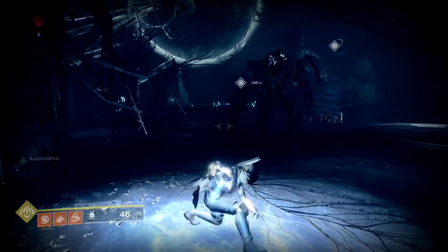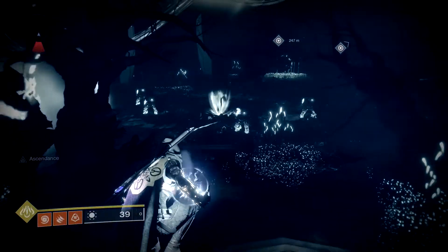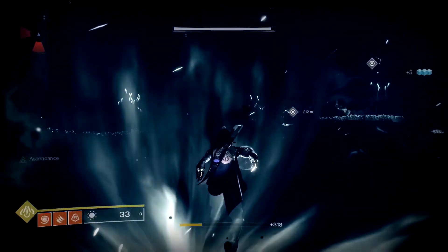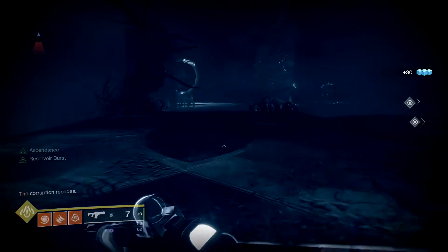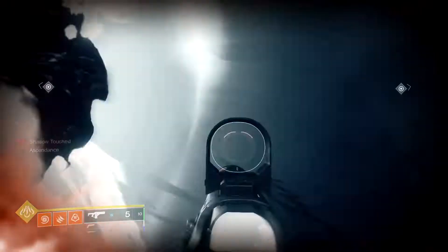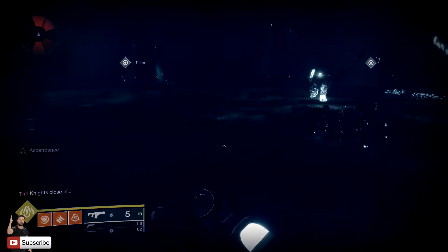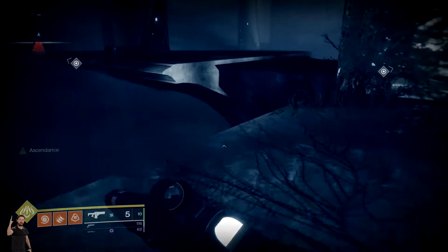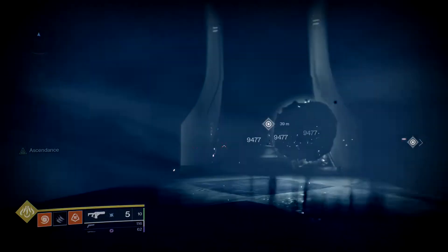All you really want to do is get back to the center and drop the orb in the center hole. Watch out for the knights — sometimes they won't do anything, but other times they'll hit you and even destroy you. Also keep an eye out for the phalanxes. When you get to the center you get infinite super, which is really freaking fun.